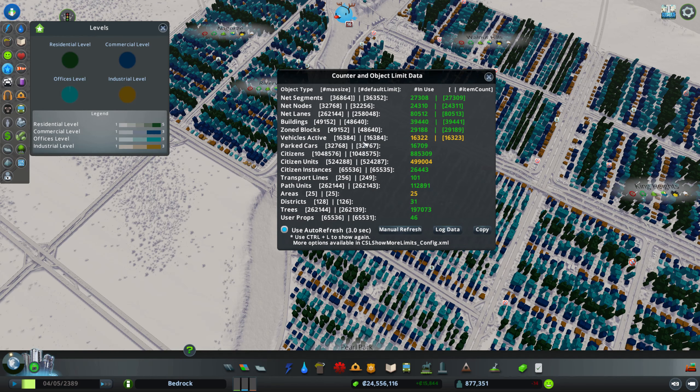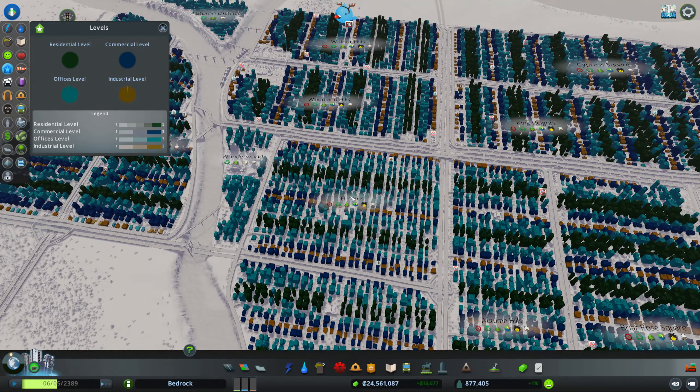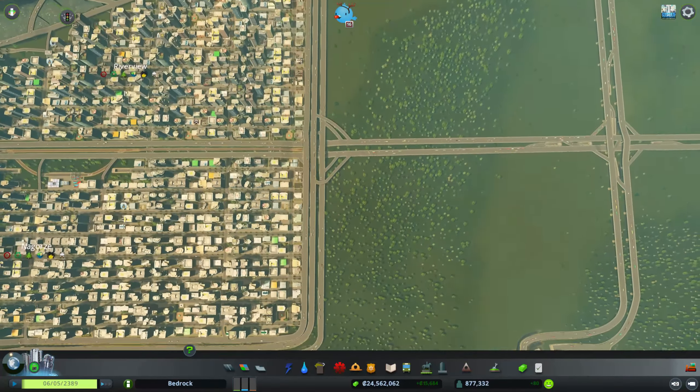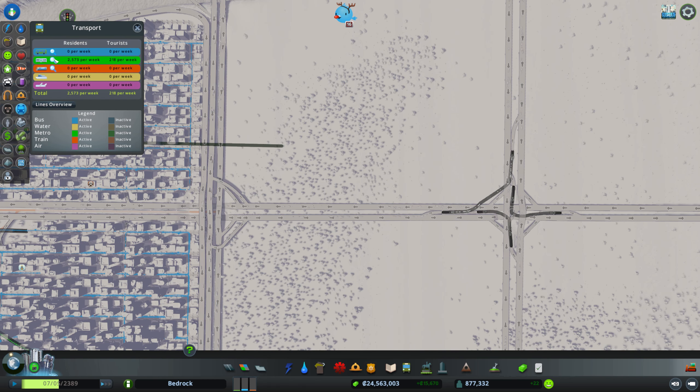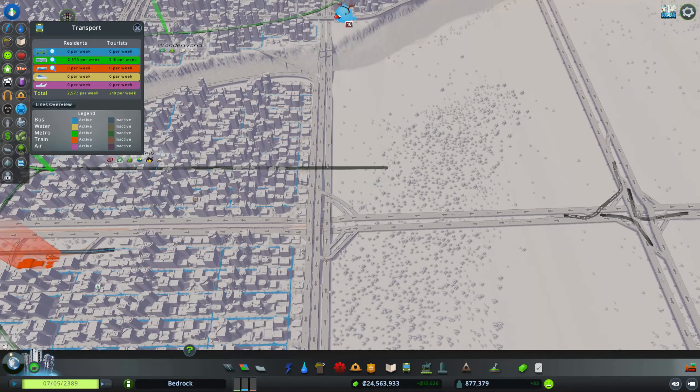I am stuck at vehicles active at 16,348, which is the default limit. With the mod I was able to get up to 20,000–23,000 vehicles active, but then the path units would go all the way up to 262,000, which means the sims no longer worked as I explained in the previous video. By going back I have managed to keep that path number very low, only at 50% of the limit, and everything works — even the metro, although it works badly and I'll have to redo the metro lines to have more sims use them.